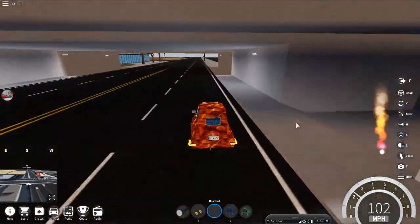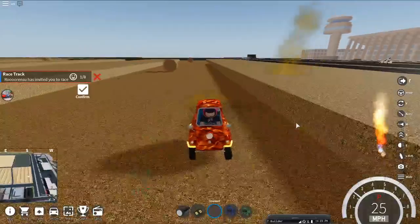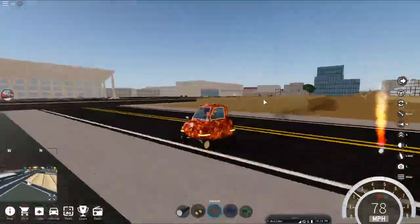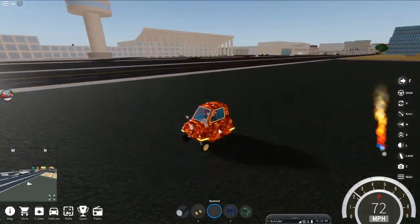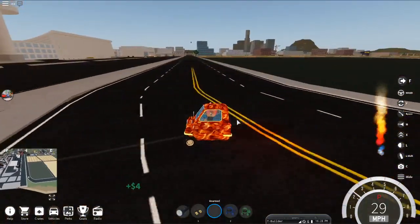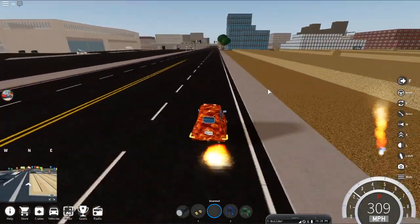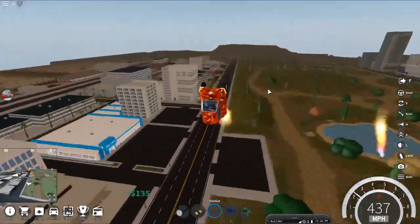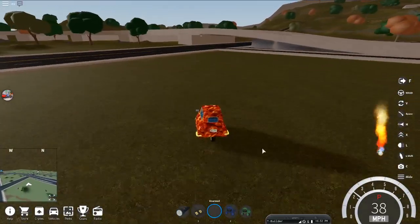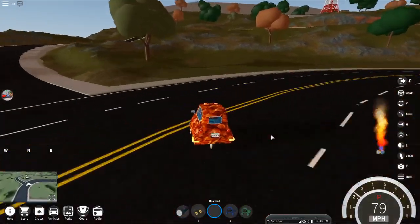I'm not sure if they're going to remove the speed when April Fool's ends, but it's insanely fast and everyone is buying it. I'll show you the speed on this vehicle. The acceleration is so good — it goes insanely fast. It's faster than my Lamborghini Veneno, which is four million. I haven't raced it with the Tesla Roadster 2.0 yet just because I don't have it — I'm trying to grind for it.